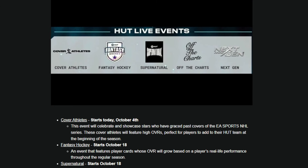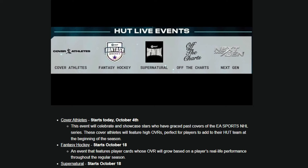And there you have it — the next four events in NHL 25. Fantasy Hockey and Supernatural are the next events, starting on October 18th, two weeks from today, followed by Off the Charts on November 1st and the Next Gen event on November 15th. I'm going to be saving up everything I can for the Fantasy event and then setting up a trade day. With the Fantasy event coming out in two weeks, it's smarter to save everything, try and get a Fantasy card or two, and then do a massive trade day in NHL 25.